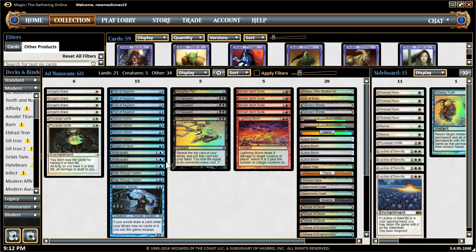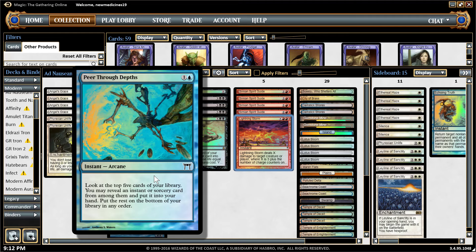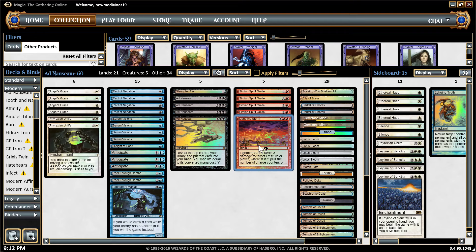Anticipate and Peer are amazing cards. Peer especially looks at the top five cards of your library and digs deep — it digs for your Angel's Grace, your Pact of Negation, and Ad Nauseam. If you encounter a Lightning Storm while digging, the only thing you can draw is Lightning Storm. I recommend you just put it back to your library, because you don't want it in your hand — it could be a target for discard, and discard decks are a really bad matchup for Ad Nauseam.